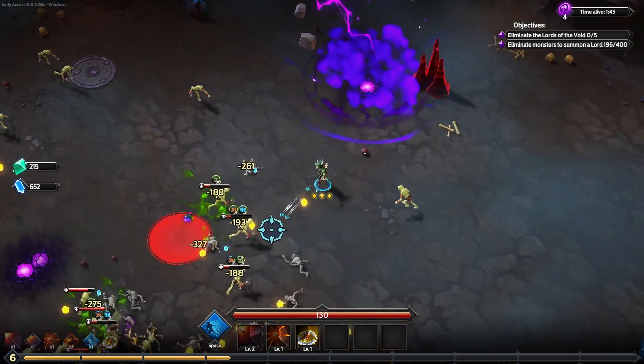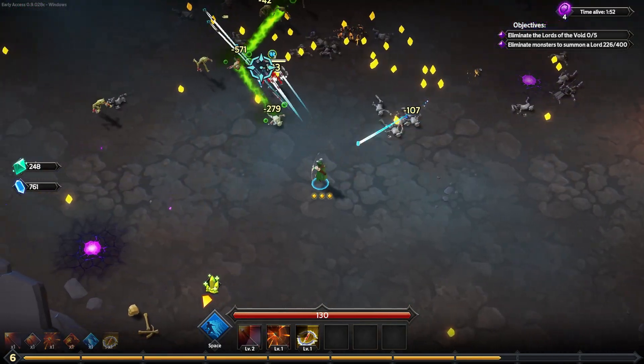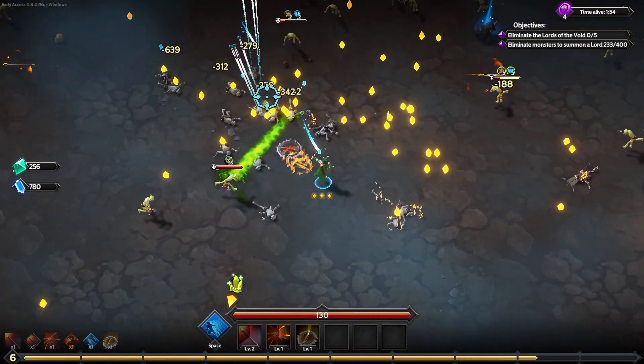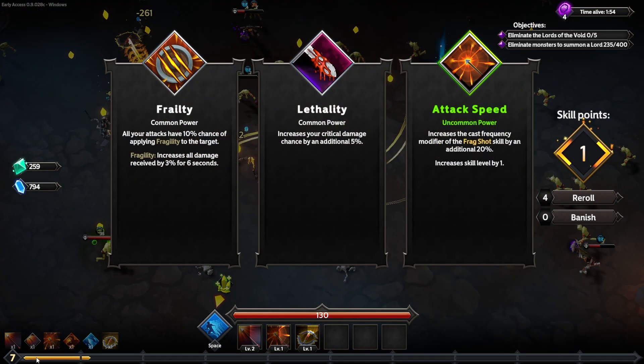It seems weird that a ranger who's in tune with nature would use rot as their game mechanic, but I'm rolling with it. We're hitting them and trying to apply as much rot as we can. I can see these green lines spreading it. The levels are coming very, very fast.